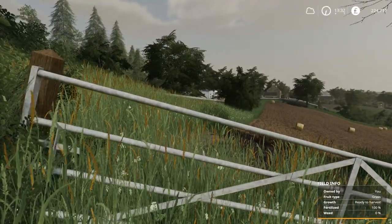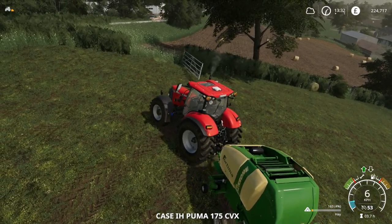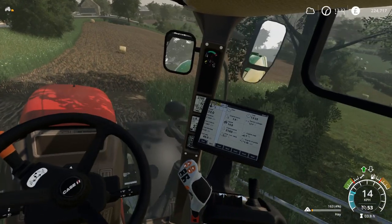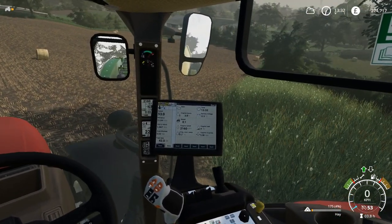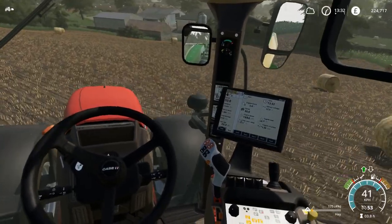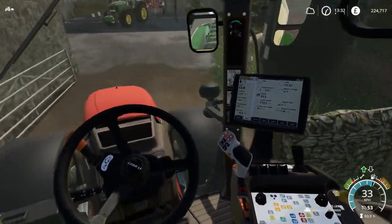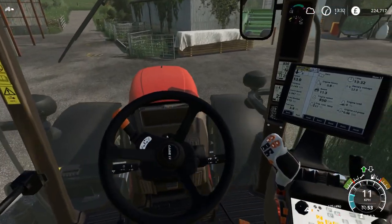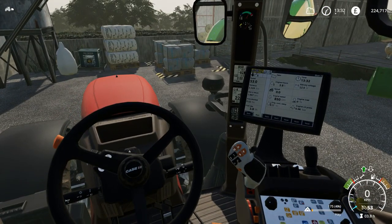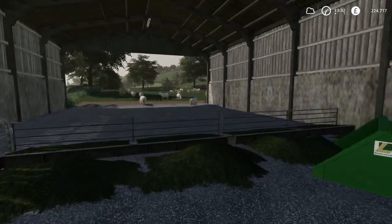Grab that bit out of the gate as we go through. And that's all our hay done again. I'll get this in the workshop before we do anything more with it. Let's just pull this round here for now. Looks like we've got two full parts of wool there and the third one well on the way, which could add up to some decent money. So getting more sheep has really helped us out down here. Looks like they need a good clean up as well now.